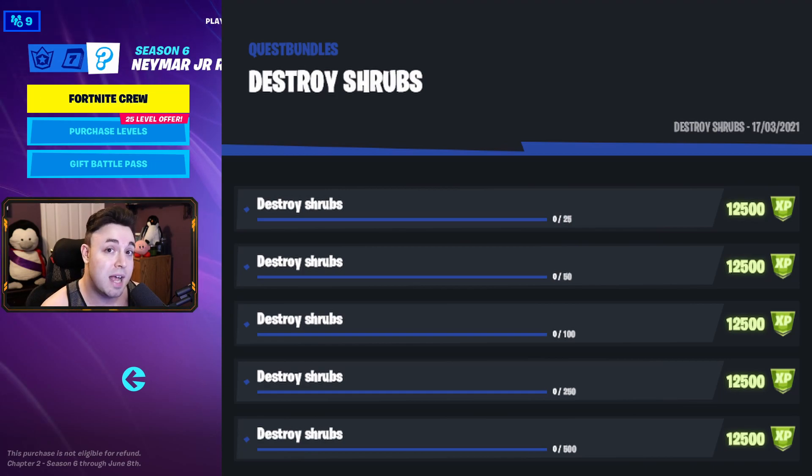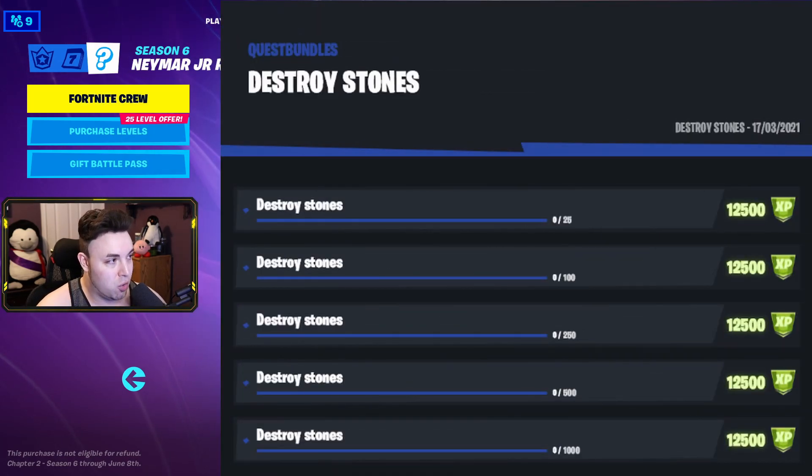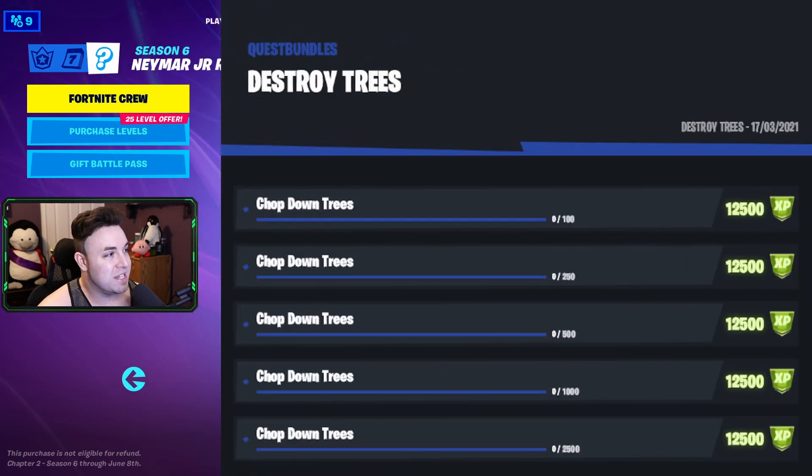You guys can find a lot of shrubs in Pleasant Park and Retail Road. After that is Destroy Stones, starting at 25 of them, 100, 250, 500, and then 1,000 stones. Destroy Trees is always a fun one — we start off with 100, 250, 500, 1,000, then 2,500.